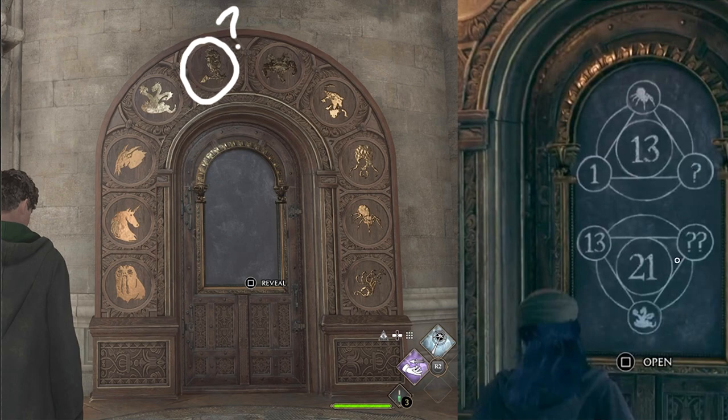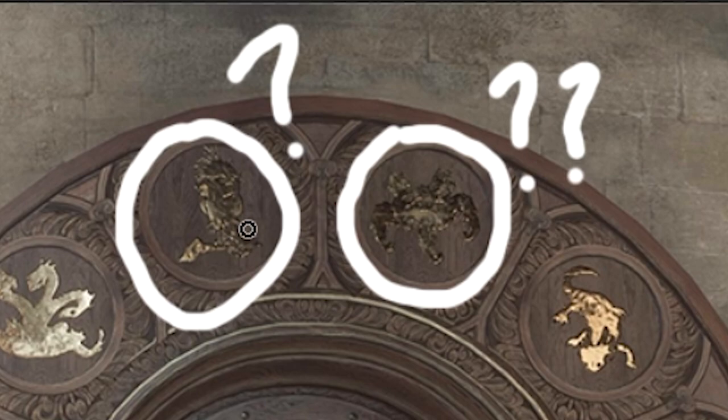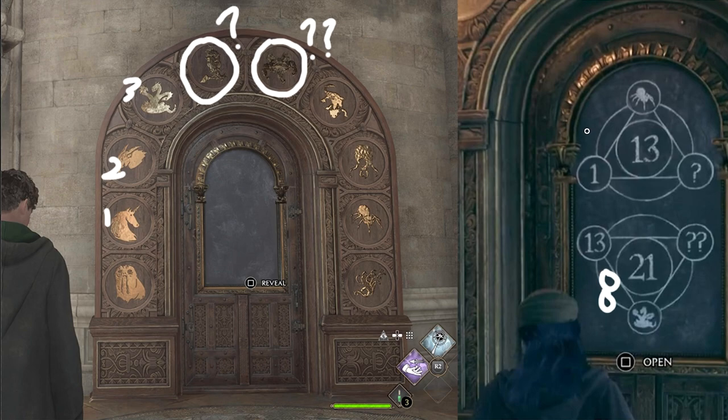Now we need to figure out the second sum to find the double question mark. We have 21, and 21 minus 13 is 8. Then we need to minus the three-headed dragon, which is 3, which means our answer is 5 — meaning the double question mark is going to be the crab. So the first question mark is the owl on the tree branch and the double question mark is the crab, by doing simple math and figuring out the sum like that. That's pretty much how you do it in the game.